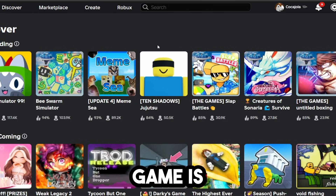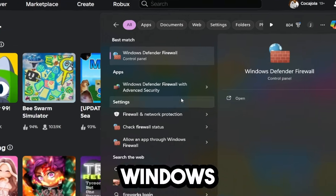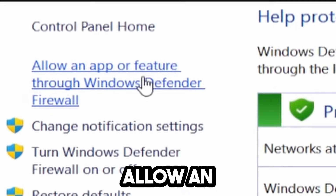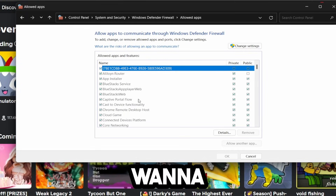Now if everything is closed out and your game is still laggy, go ahead and open up your firewall. Look up Windows Defender Firewall, then click on 'Allow an app or feature through Windows Defender Firewall' and click on that.